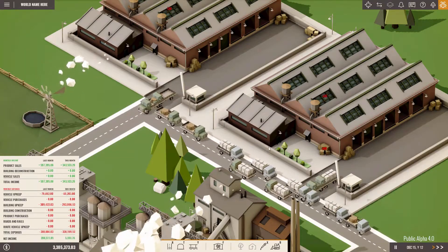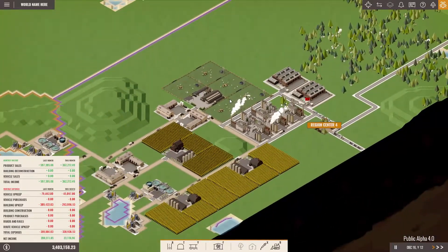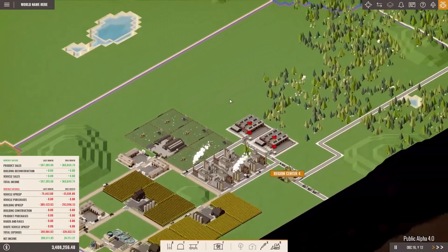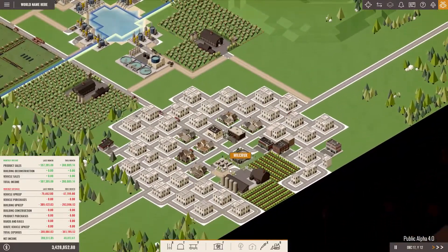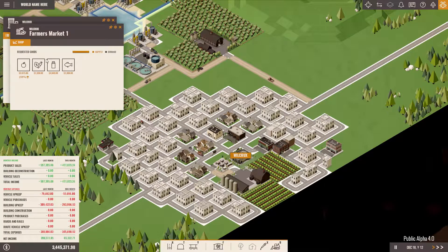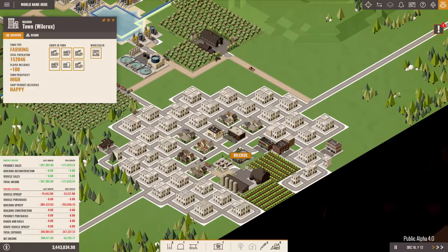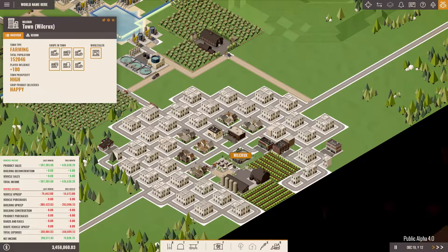Hello everyone and welcome back to Rise of Industry. I am Obi-Wan Damme and in today's episode we are going to work towards our goal of supplying Wilcrux — whatever its name is — with chocolate cake. That's what we're going to need.